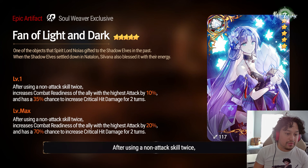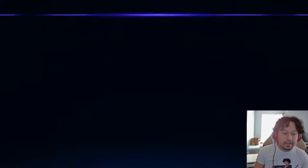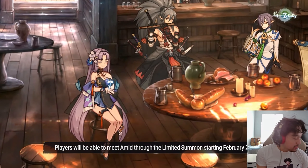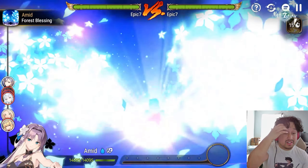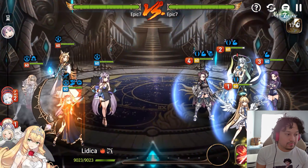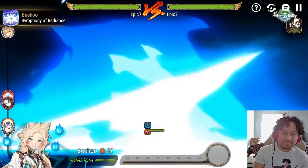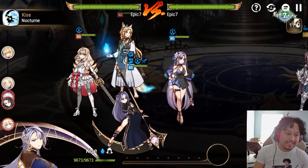Montmorency is gonna have a field day with this too, for those that run her for Wyvern. This actually looks like a fun character to play with — I'm definitely gonna summon. I was gonna skip, but I don't think she's busted, I think she has a lot of utility which is really good. My only issue is she's another water healer. Ice soul weavers used a lot: Montmorency, Deanne, Emilia. I can't even name two fire soul weavers — maybe Akades, and obviously Tamarind, and Ning Ning I guess.